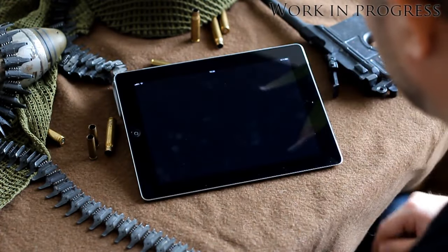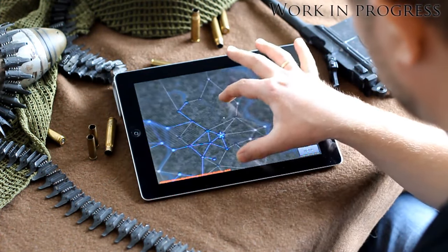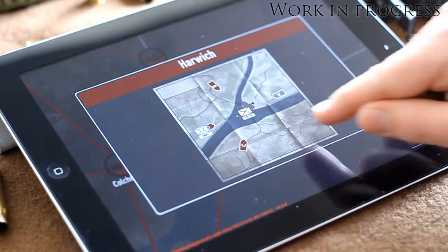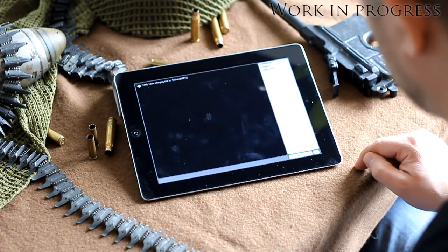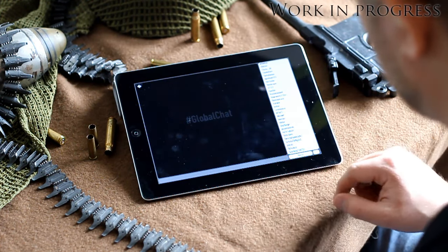Now let me show you a preview of our upcoming iOS and Android app called Heroes and Generals Mobile Command. In the first version you can access and view the campaign you are currently playing. You can see battlefields, supply lines and assault teams in real time, and with the built-in chat client you can stay in touch with your brothers in arms 24/7 from virtually anywhere.